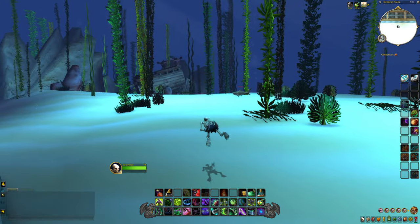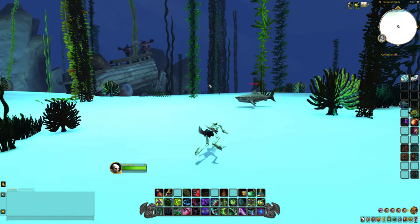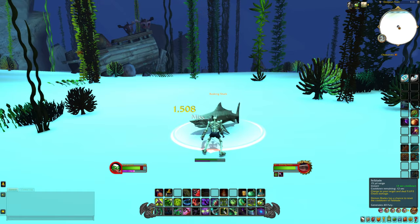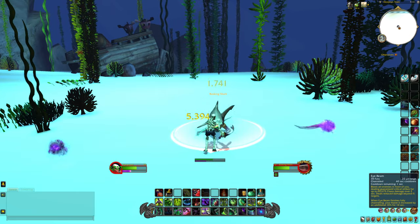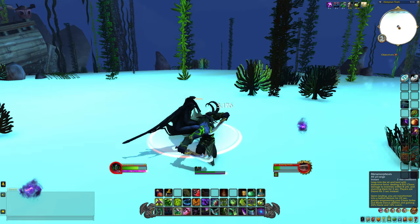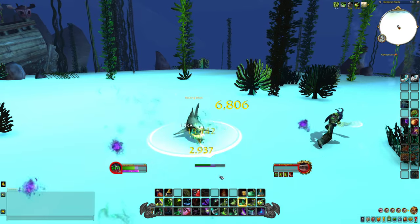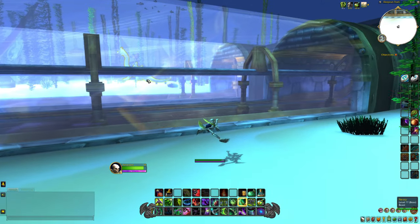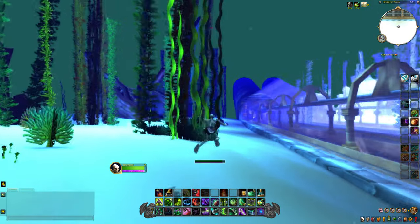As we're swimming around, let's go take a look at some stuff. We got a basking shark over here which is an elite, which is interesting. Oh, you can target it — wow, okay. I would not think this thing would attack us, but okay. And it doesn't drop anything. Okay, I guess we got to be careful. So we fought the basking shark in the deep run tram — that is way cool.